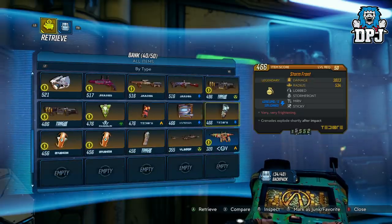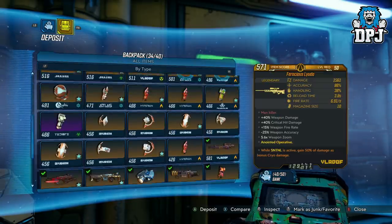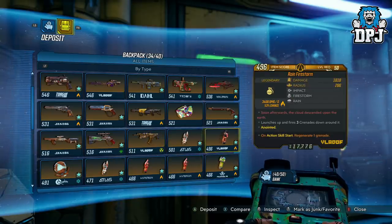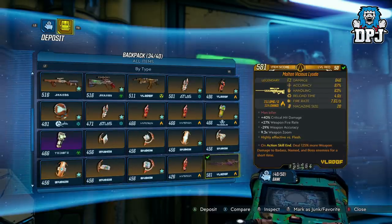So this is all you have to do: get one of your friends to head to Sanctuary, then join their host. Once you are in, go inside of your vault, making sure you have space within your vault. Once here, go to the deposit tab, hover above the item you want to duplicate, and simply spam that deposit button — A on Xbox, X on PS4, and whatever it is on PC.